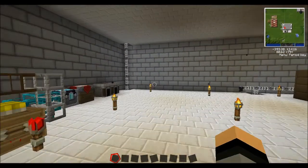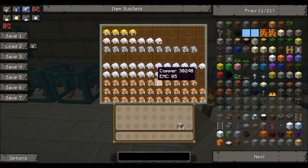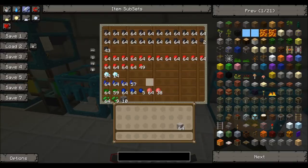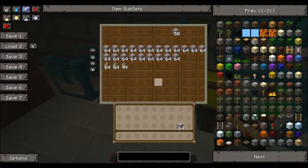This is my floor where I store everything. I can just go up — I've got all my bars, all my gems, and then this is just the stuff that's come through the quarries that I haven't had time to sort out yet.